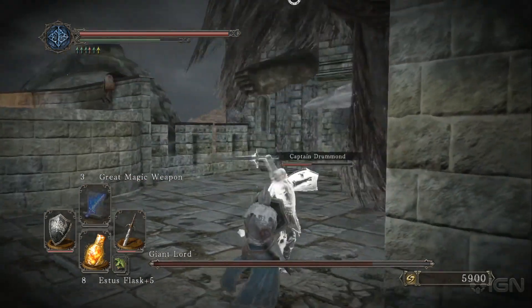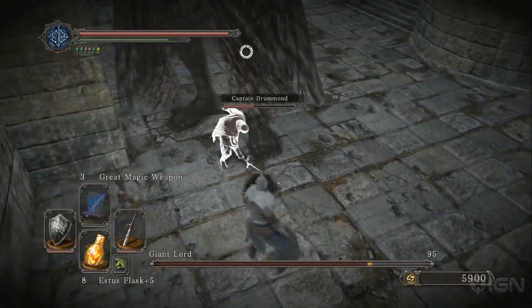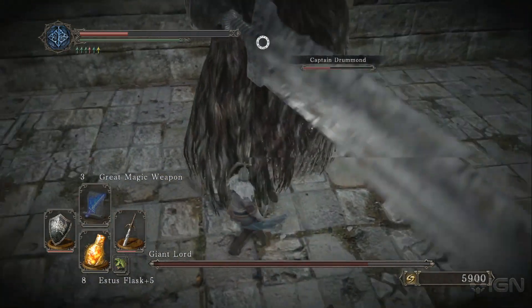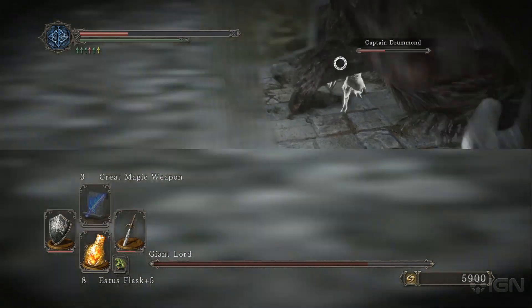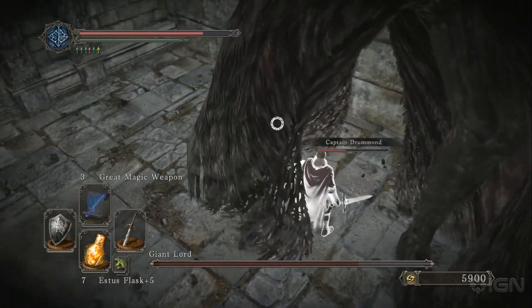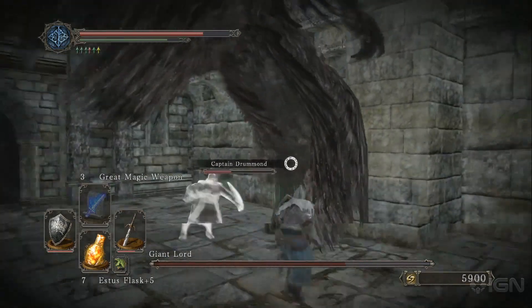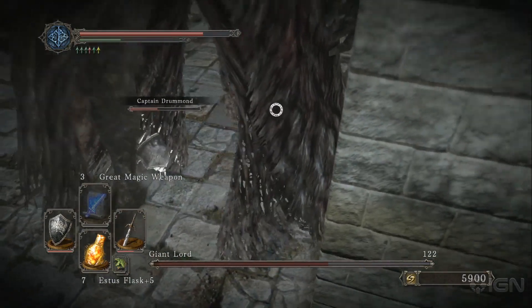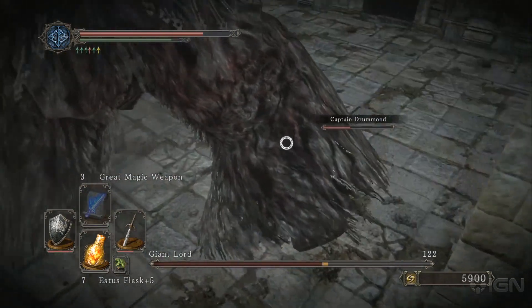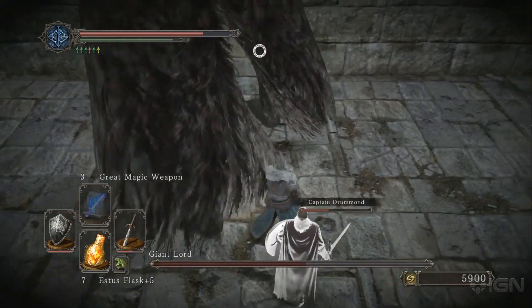So if you remember anything from the first one, all you really need to do is stay by his feet and basically just attack like crazy. By doing this, you will cause him to pretty well lock himself into one type of attack, which is the foot slamming — you're seeing it constantly being used here. He will occasionally, depending on your position, swing his large sword, and there you saw it right there. But as long as you stay in close like this, it'll primarily be his foot attack that you have to deal with. To evade that, basically switch which foot is your target while he finishes his attack.